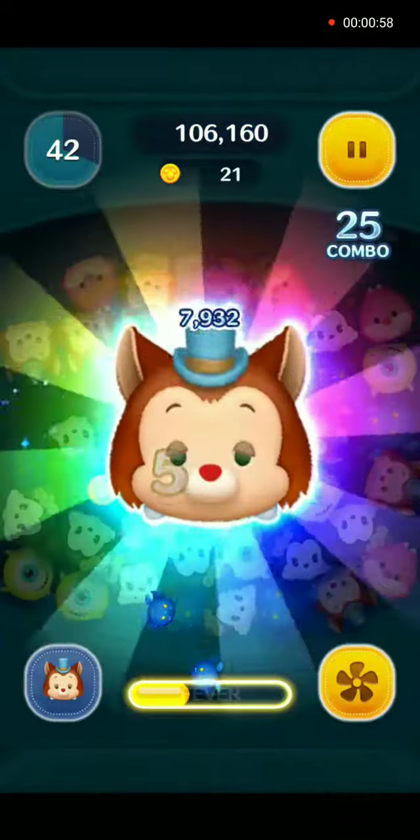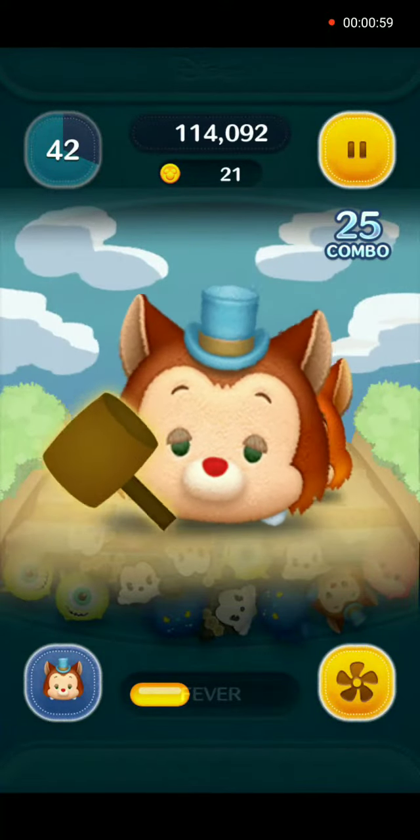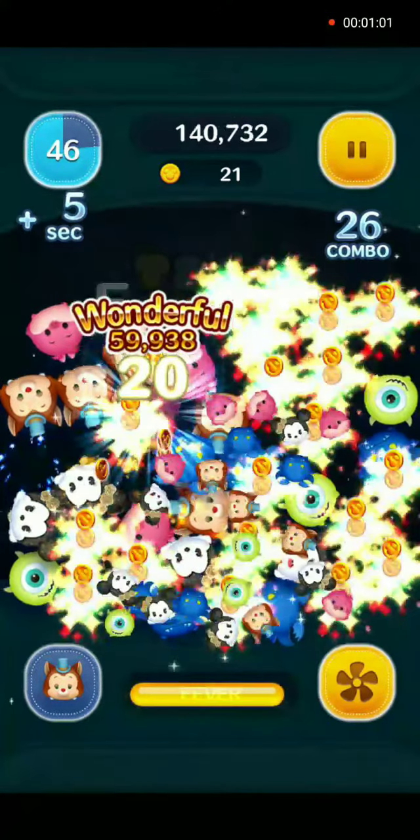Alright, let's get ready for his first skill activation — and that was the call a friend. We're gonna freeze it and see how many zooms are cleared here. Alright, 20 zooms — that's really not bad for skill level one.